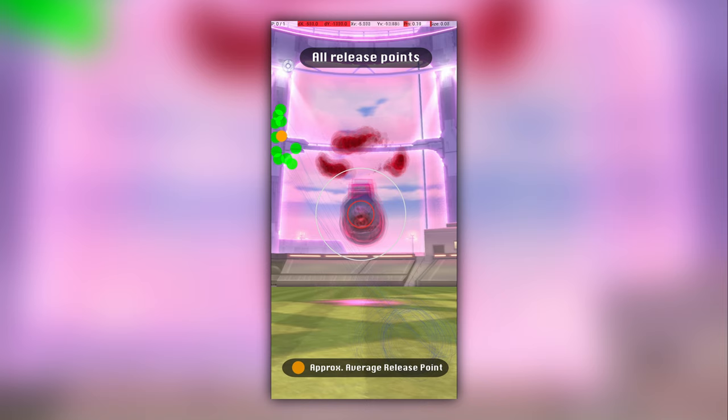The orange point shows the spot that I believe you should target, and the arrow shows the direction that your finger should approach the release point. Here is the same set of release points mirrored for those who curve counterclockwise.